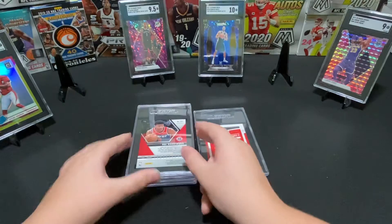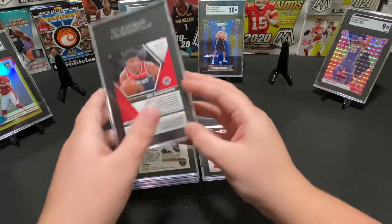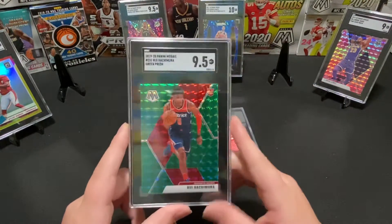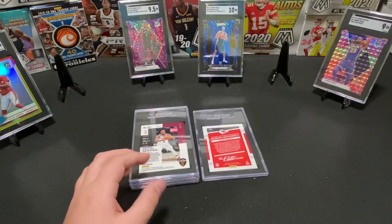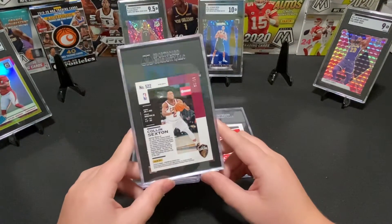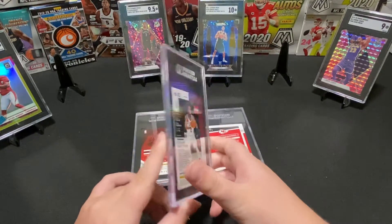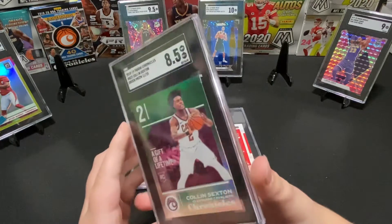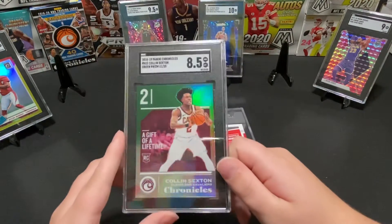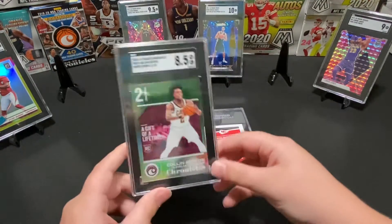This one, at the time we sent it in just as a PC — scored a 9.5, really green. This one we figured had a few little dimples on the front, so we kind of expected the score. This one got an 8.5, but it's worth sending in because it's a rookie and it was numbered to 25. Sick card — probably hold on to this one for a bit.